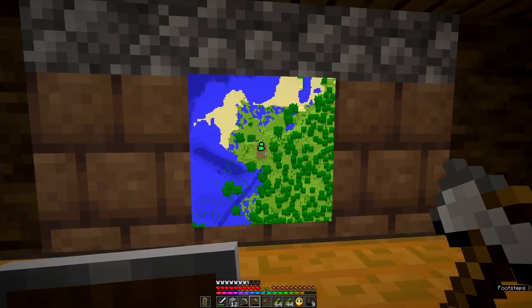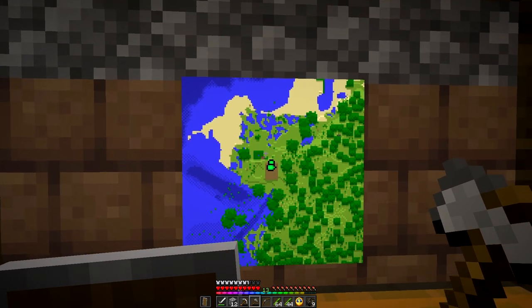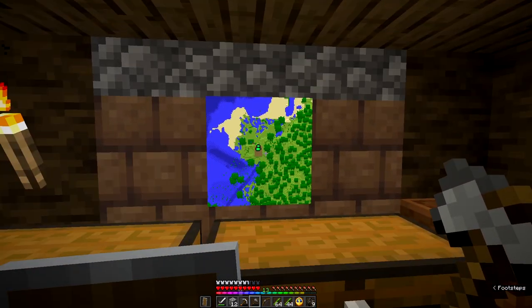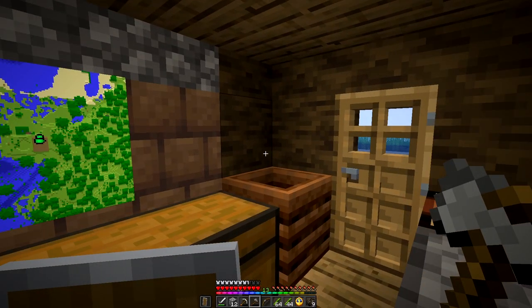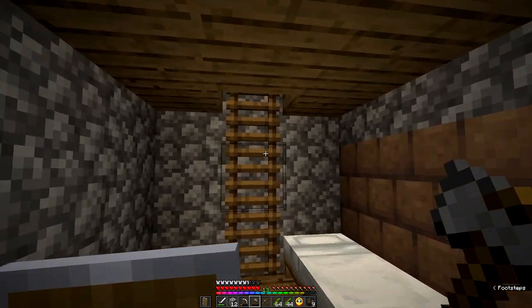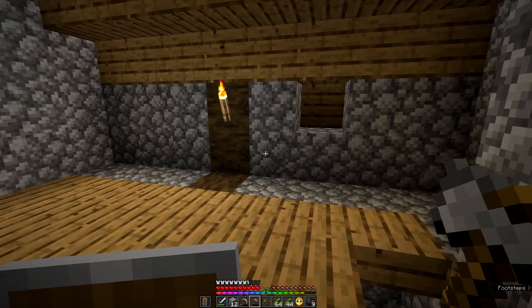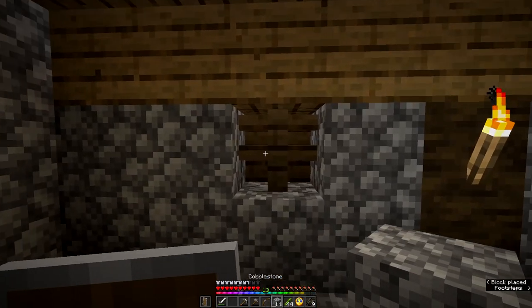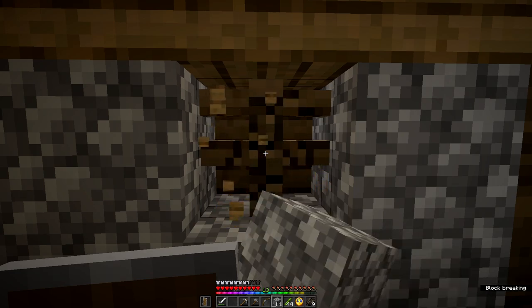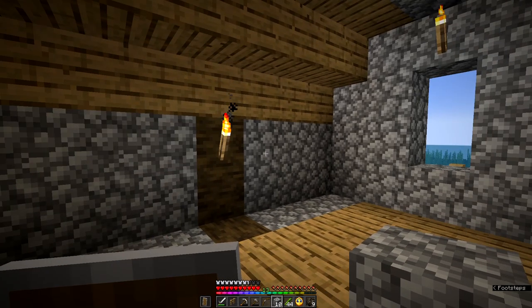We've got our map on the wall, and we can see the grayish roof there. You can see our plant's growing out — this will change in time. We've got room to show a little map of the local area, the trees and things. This level is pretty empty right now — I've got nothing to actually put in there. I was debating whether to put windows in here, and I've decided not to for now.